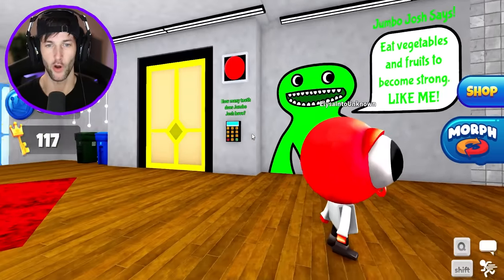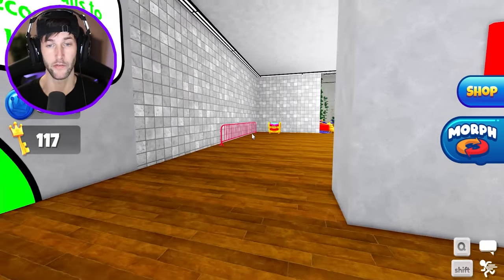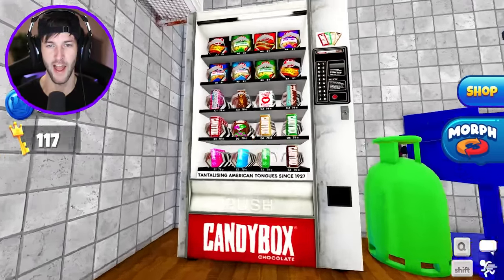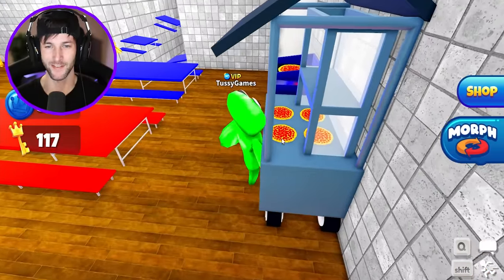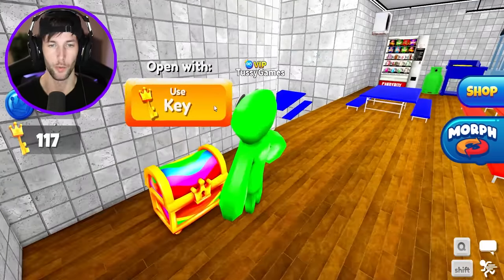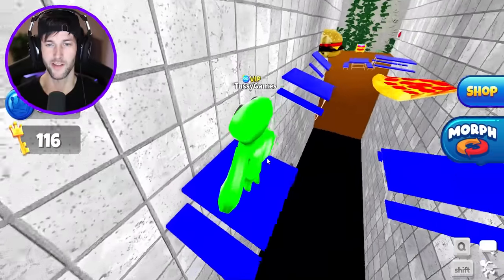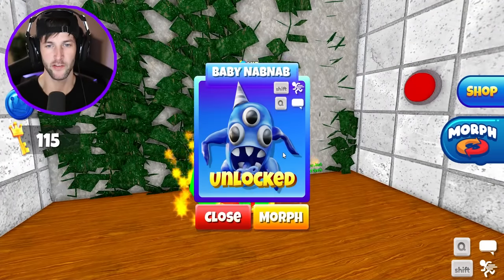They also hid a bunch of codes around the map, which is very important to unlock some of these secret doors. So red is a two — we've got to make sure we remember that. In the cafeteria it looks like we got some snacks in the vending machine, and we got pizza. Jumbo Josh loves pizza, but he also loves opening up these chests. Let's unlock our very first chest and get some coins, then do this obby because there's another chest on the other side.